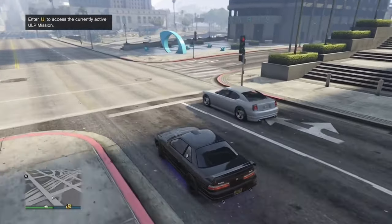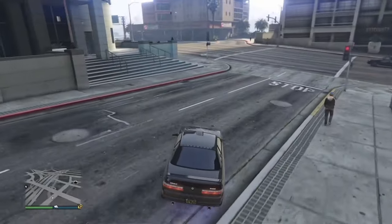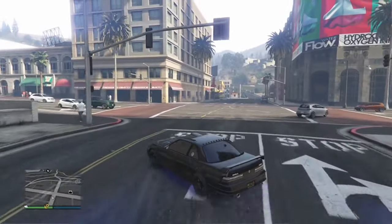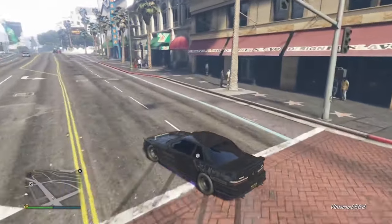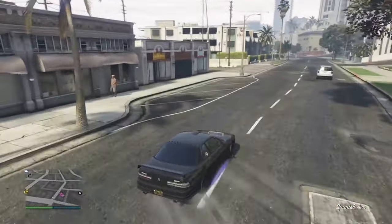The number one best drift car in the game is the Annis Remus, for loads of reasons. In my opinion, it looks better than every other drift car — the looks are just perfect. It also has a lot of customizations; you can make the hood transparent, which is probably my favorite thing about the car.